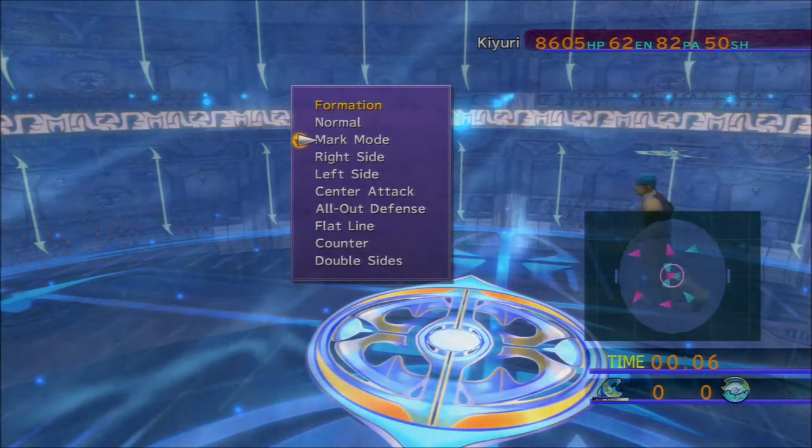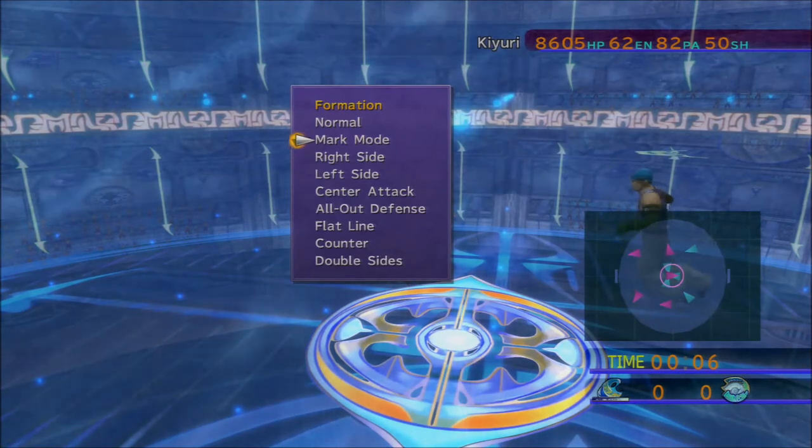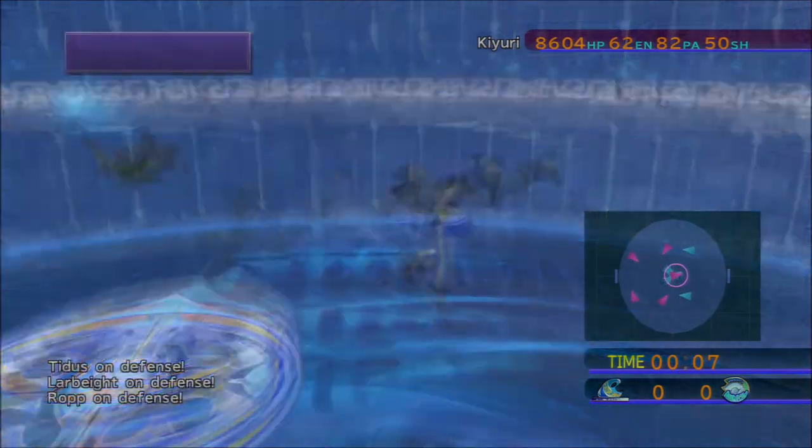It's going to become really problematic and could potentially lead to people losing out on defense or offense. Especially if you have Tidus on an offender and that offender is really far forward towards your goal — you've got to make that trip all the way back. But anyways, we're going to set up mark mode here and watch what happens.